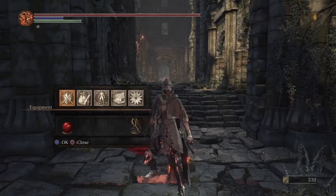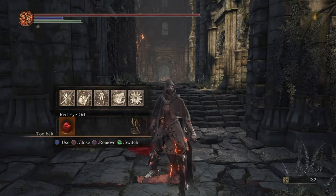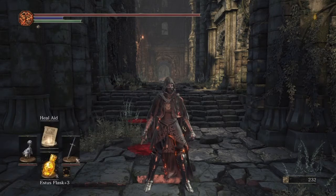You automatically have the dark sign. You're gonna need a red-eye orb to invade of course, and you're gonna need your Estus flasks.